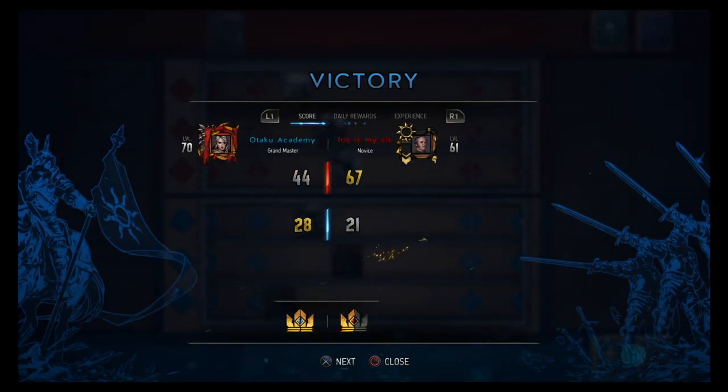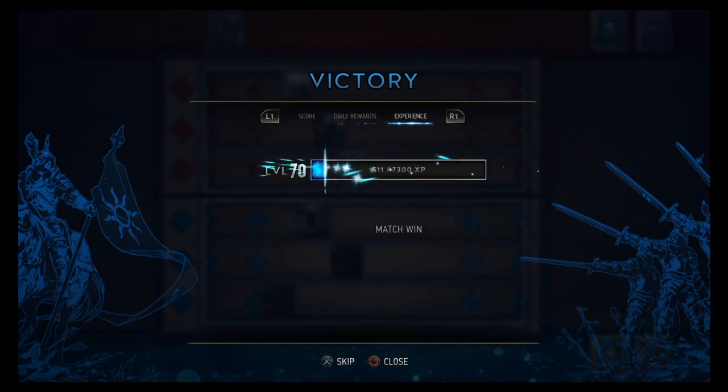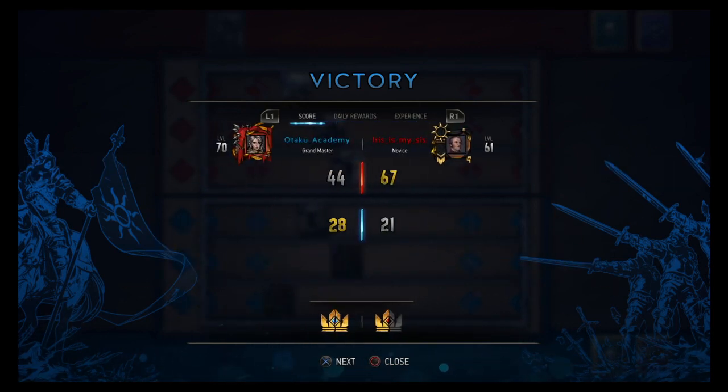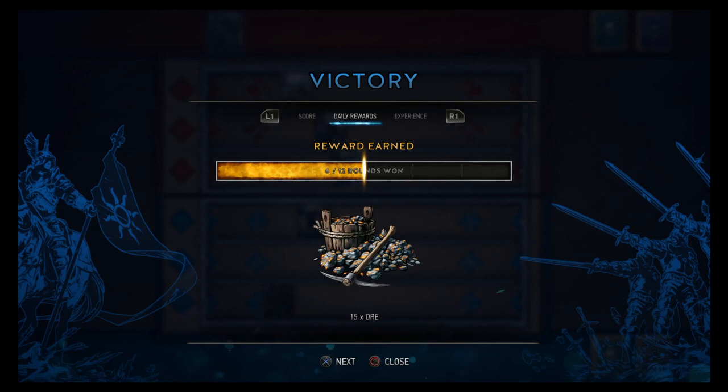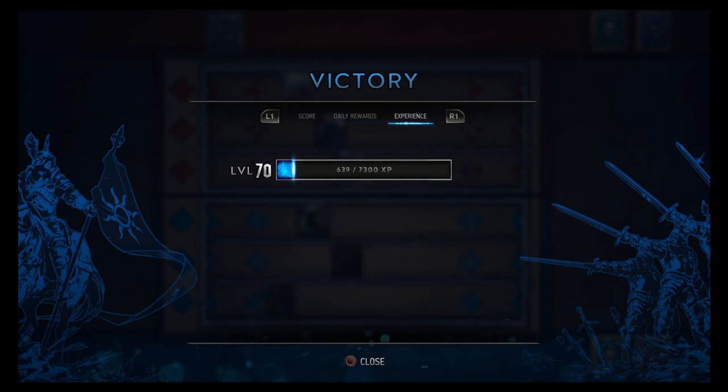We'll take that one. His name was 'Iris is my sis' — he's got the Dolph Guardian board. That was game one. We pulled off the Regis-Letho combo and stole all those bears. Not sure what he was going for, but it was a good game. We'll take that one and get into the next one.